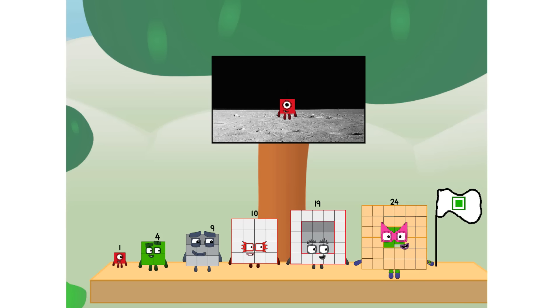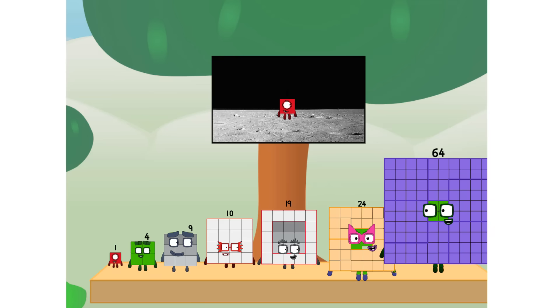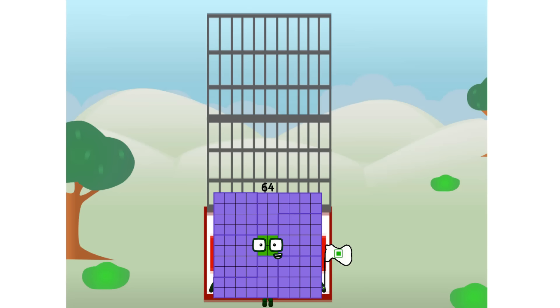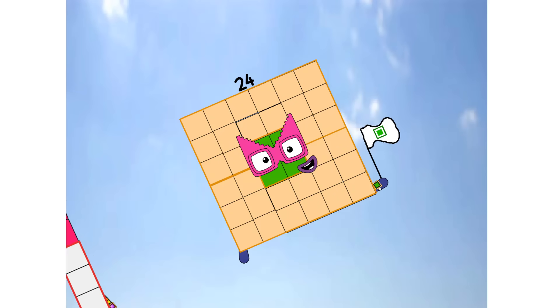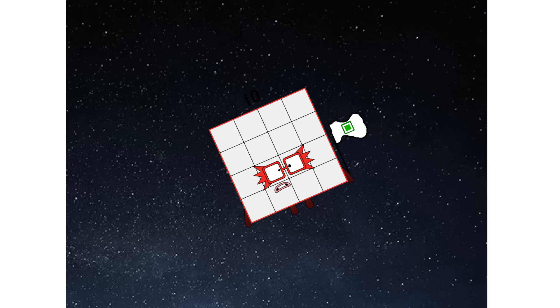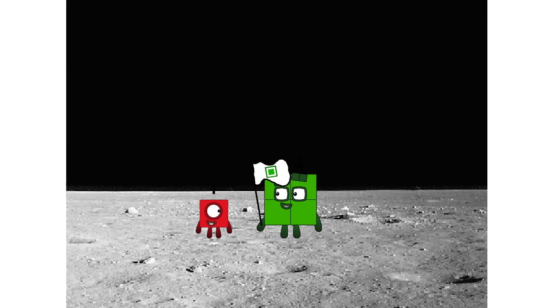We did it! The only thing left now is to plant the square club flag. Number Land, we have a problem — I forgot the flag. Don't worry little one, I'll take care of this. Sixty-four. And I promise — no rockets. Square power only. Looking for this?